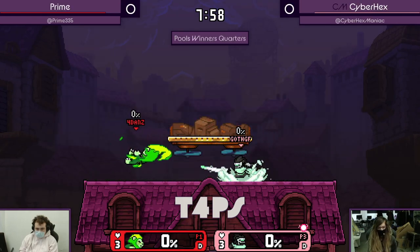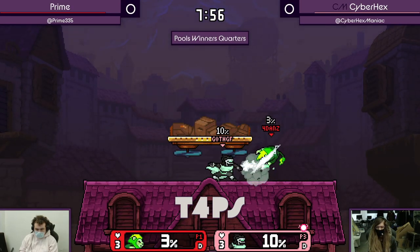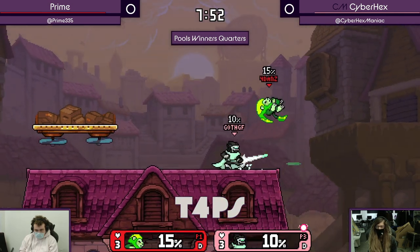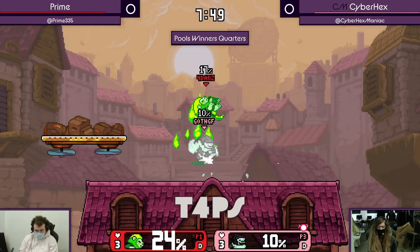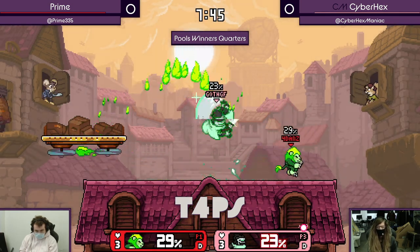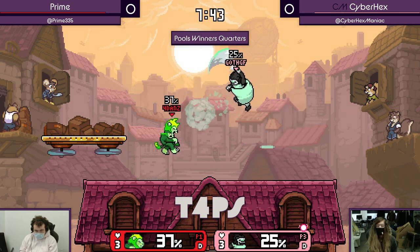We're gonna see how it goes. It ducks under the... We're gonna see a lot of the starter. So no edgeguard there. That's gonna come into play a lot. If you're Clairen, you wanna make the edgeguards against Zetter hurt a lot.